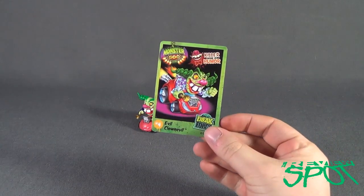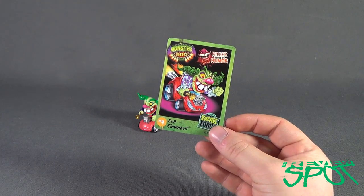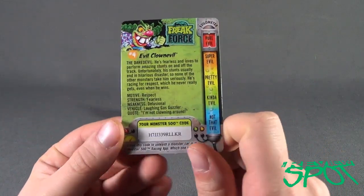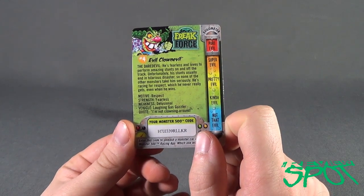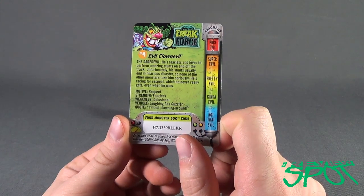Evil Clown Evil — if that is his real name. It says 'Killer Sense of Humor.' He's number 4, and from Freak Force. On the back of the card there is your code right there. And he is pure evil. He seems so nice, though. No — he's evil. But he's a clown. Pure evil.